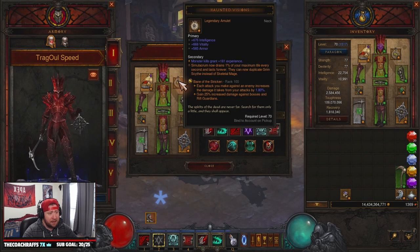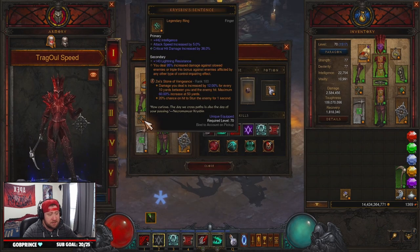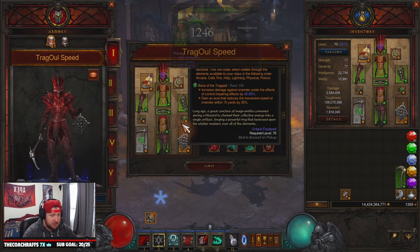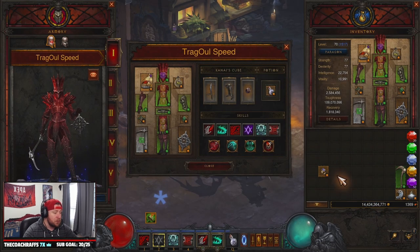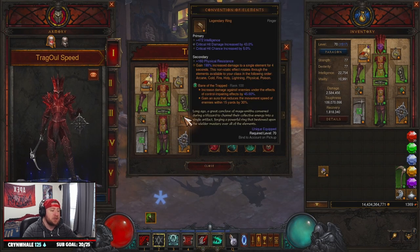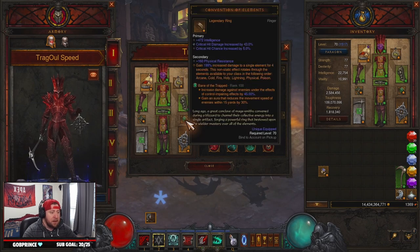For rings and amulets, you have to have Haunted Visions for your Simulacrums, then CoE and Crispin's Sentence. You definitely want Crispin's Sentence to help you deal triple damage, which is fantastic. You could swap CoE for Stone of Jordan or Brigg's Wrath — it's up to you. For legendary gems we have Bane of the Stricken, Bane of the Trapped, and Zei's Stone of Vengeance for more damage.